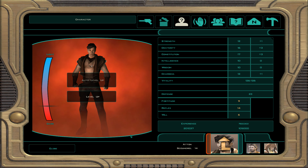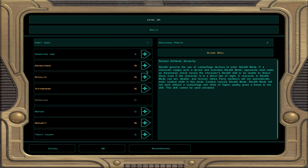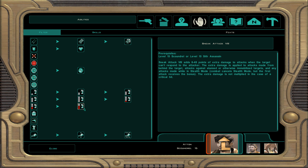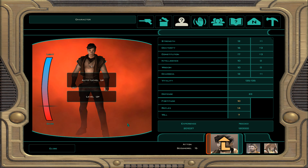At scoundrel level 15, dark side points are flying. We get sneak attack 8, which does 8 to 48 damage — very good so long as we sneak attack. Heroic resolve: when Atton goes down and comes back up, he gets 3% of his vitality automatically restored.